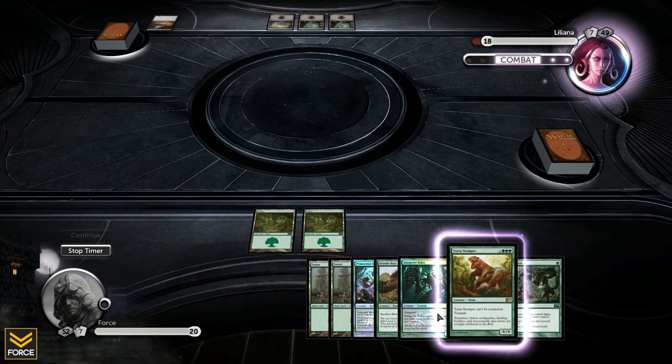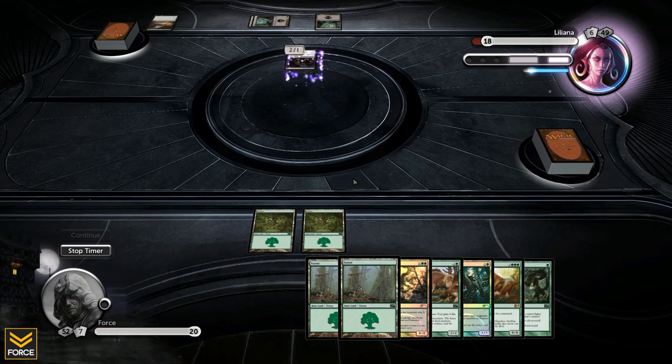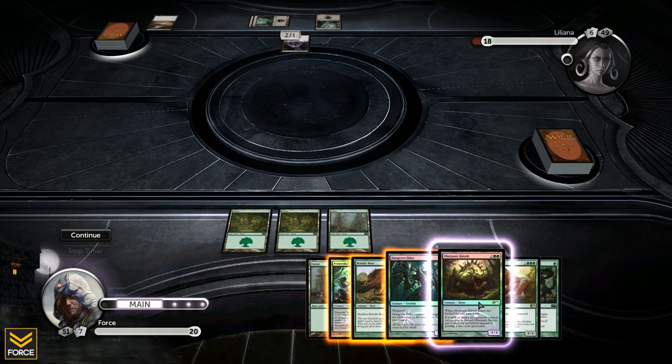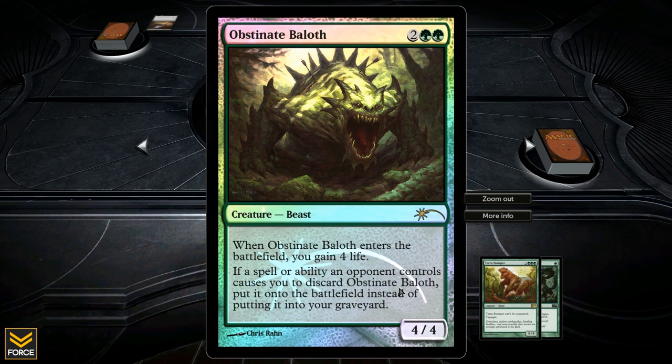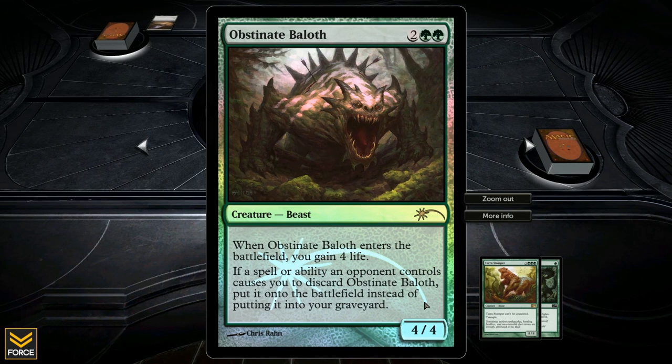What is this? A 2/1 — you can give it +1/+1 by tapping a black mana. Nantuku Shade. Okay Liliana, I'm okay with that. Drew into a creature that enters the battlefield gaining life. If a spell or ability an opponent controls causes you to discard, you can put it onto the battlefield instead of your graveyard. Got it.